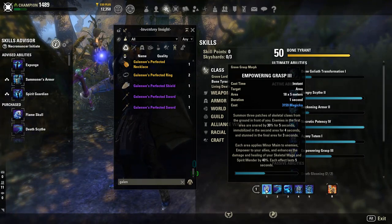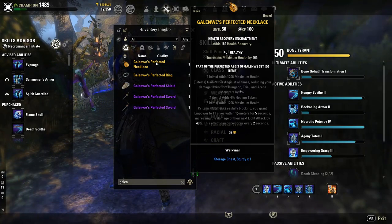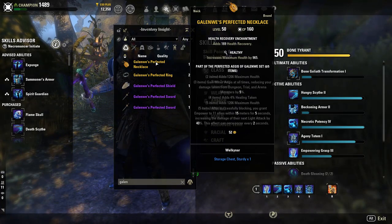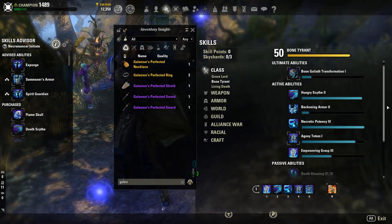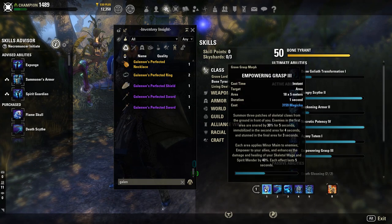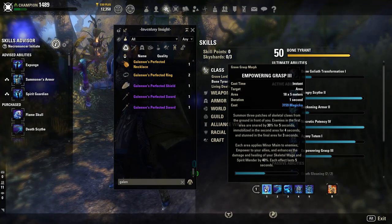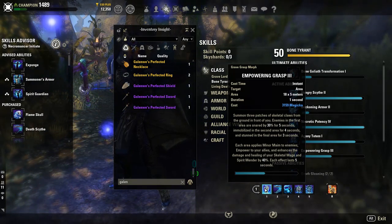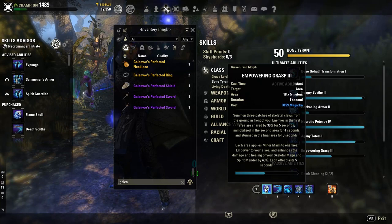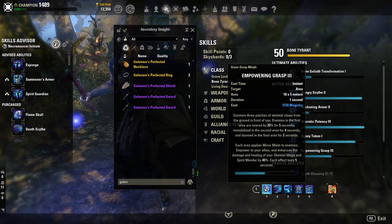Unlike the item set Gallow Wing or whatever other source of Empower is out there — including the major skill passive for Empower — you're getting a 40% damage boost to your light attacks for five full seconds every time Empowering Grasp is cast or applied to you. This means Empower is not consumed unlike previous sets or scenarios until those five full seconds are up, making this skill an incredibly strong utility skill to boost your group DPS in a trial environment.